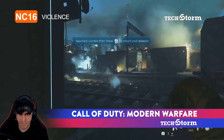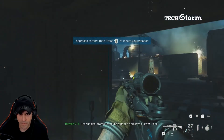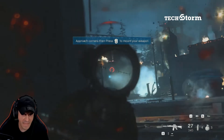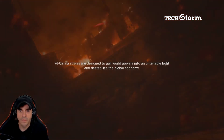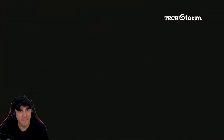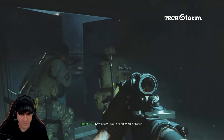Approach corners and press 5 to mount your weapon. There it is, now we're mounted. We learned how to mount — step one: learn how to mount, step two: take care of business.